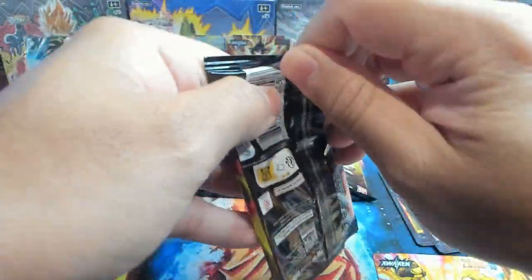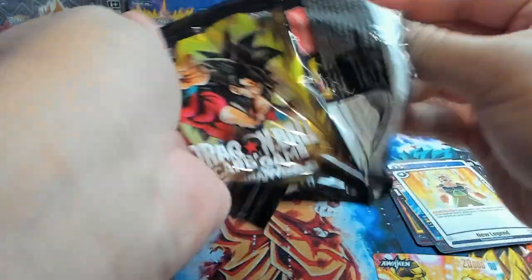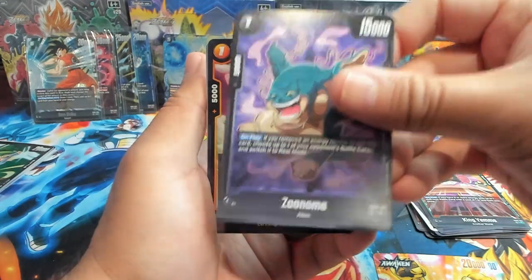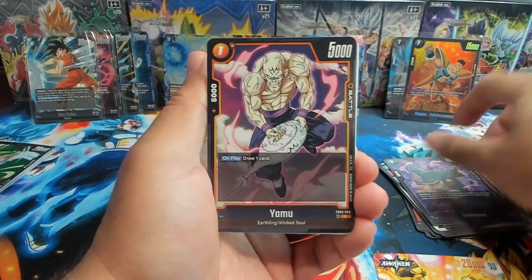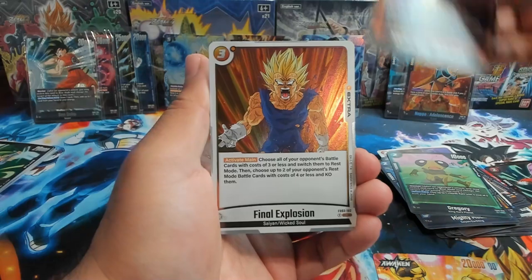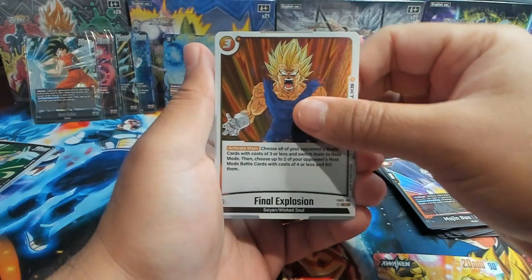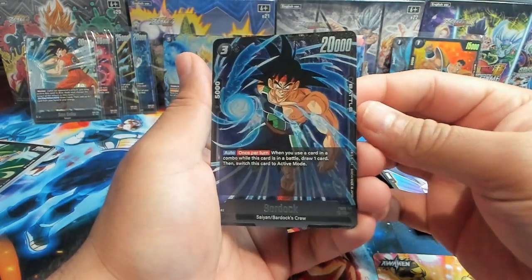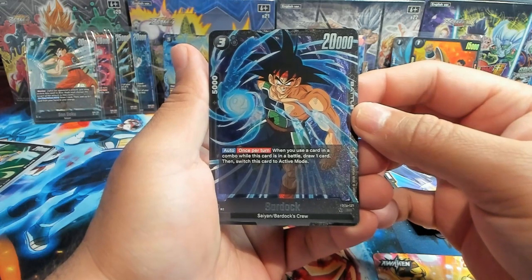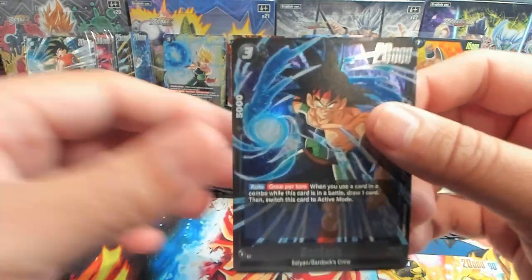Next pack. We have an Eraser, King Yemma, Zoonama with a Yabu, Trunks, Sphere of Destruction, Piccolo, Mighty Mask, Gregory. We have Boo — First as Final Explosion, that bat art looks fire. And there we go — we got a SR Bardock! Three cost auto, once per turn, 5k combo, 20,000 power. When you use this card in a combo while in battle, draw one card, then switch this card to active mode. I can get two swings — pretty dope.